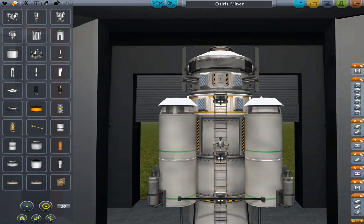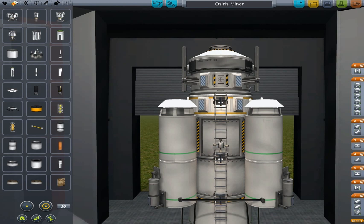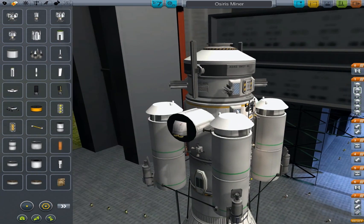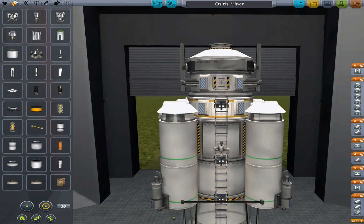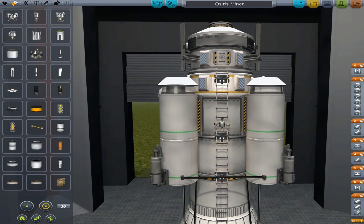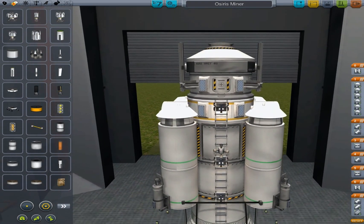I tested this thing for like an hour, two hours, getting it right. I was testing on Kerbin, going up about 2,000 meters, shutting off the engine, and deploying the parachutes. The amount of times it just ripped itself to pieces — we didn't kill one Kerbal though. The pod got ripped off and they descended down slowly, but the rest got shredded from the force.